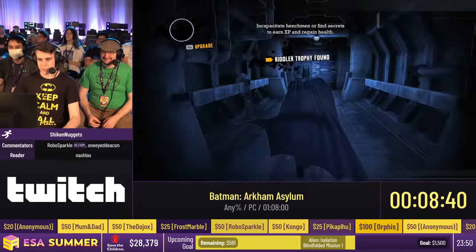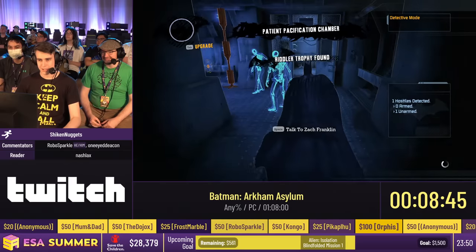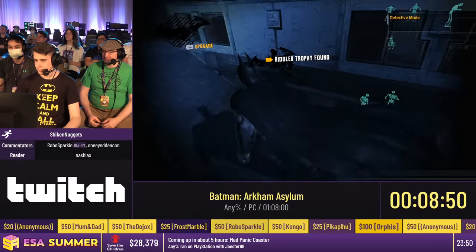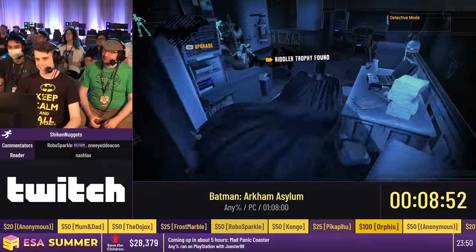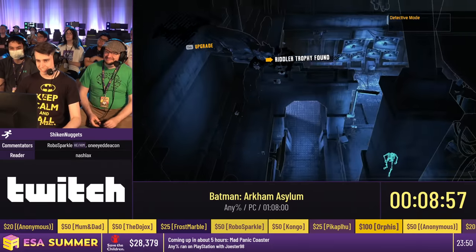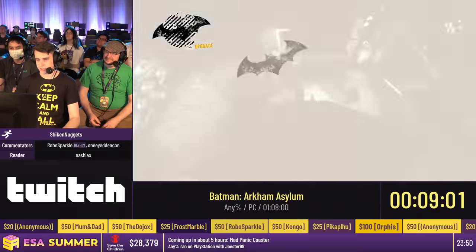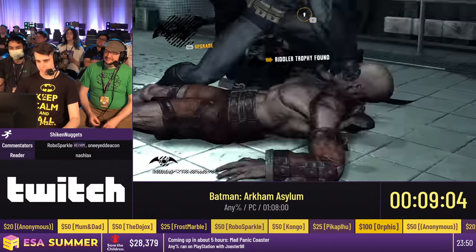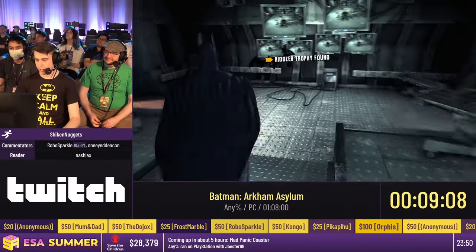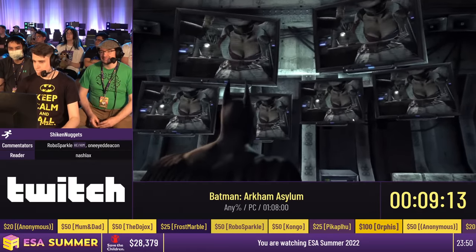This part of the game is pretty straightforward. Joker broke out of the Asylum — there's chaos everywhere, we've got to help. Actually, Joker didn't break out of the Asylum — you brought him in, and then he just started breaking everything. Here's Zaz. We have to knock him out, so we'll just chuck a batarang at him and then punch him in the face. That takes care of that.